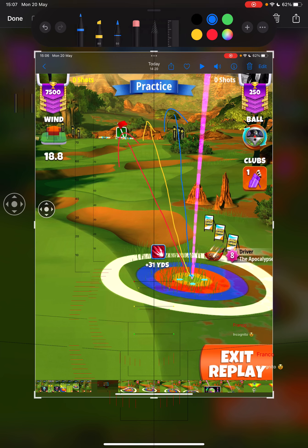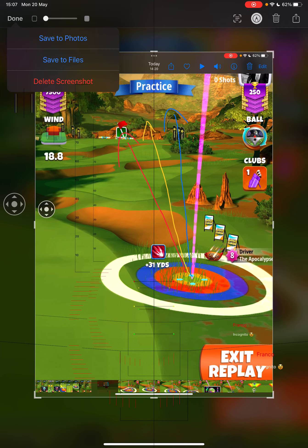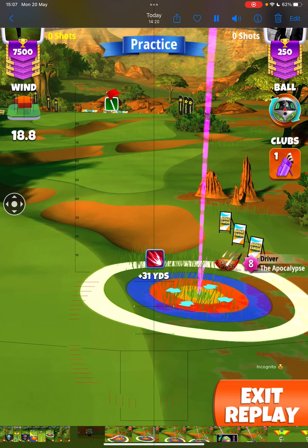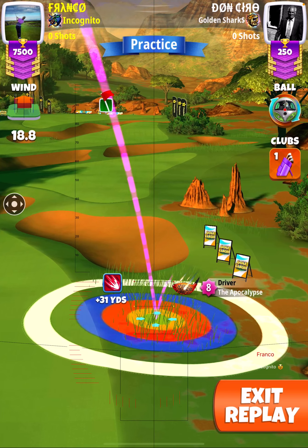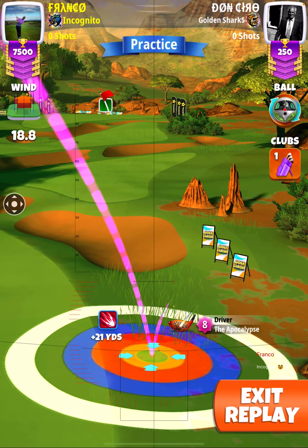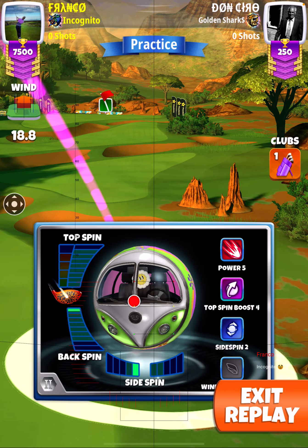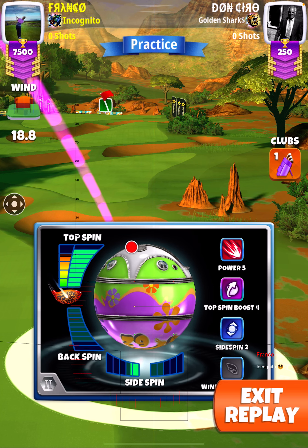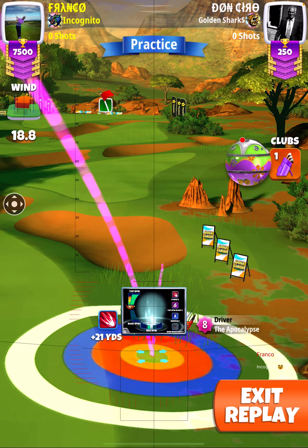Curl is also going to determine the angle, so please note these down — I'll explain the curl a little bit later. This particular one here is blue, so I'm moving one ring to the left. For winds over 15 miles an hour, I'm going to be adjusting 3.8 rings, then adding max top spin, plus all bars of boost, and 1.3 left side spin.